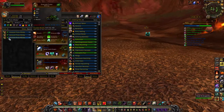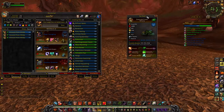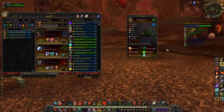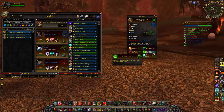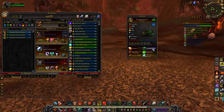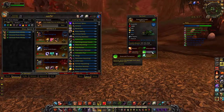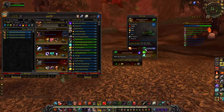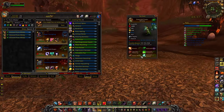The last pet in Sholazar Basin is the Emerald Proto-Whelp. This guy is a monster — definitely one of the strongest dragon types in the game. The setup I normally run is all of his number-two abilities: Emerald Bite, Emerald Presence, and Emerald Dream. He can almost negate most critter-type damage with Emerald Presence, which lasts five rounds. Emerald Dream is a massive heal — if you're under 50% health and you use it, you'll end up at nearly 100% health. Emerald Bite is a really strong, hard-hitting magic-type move.